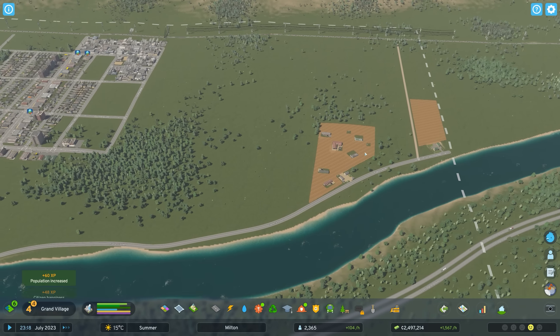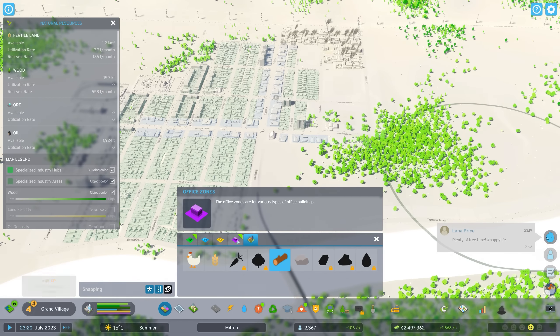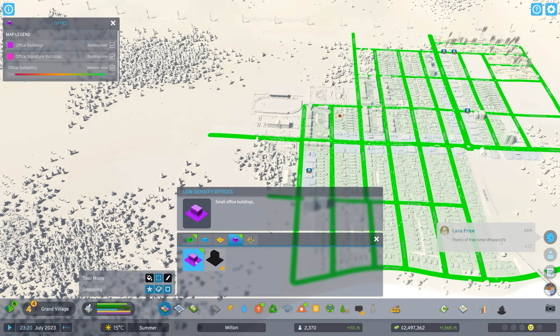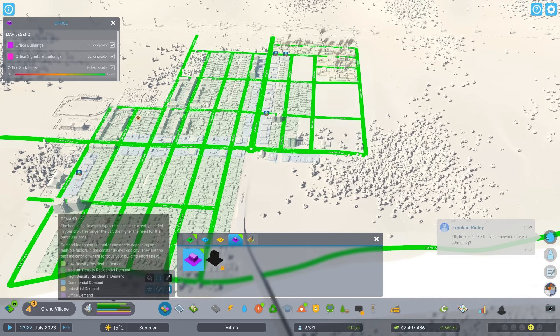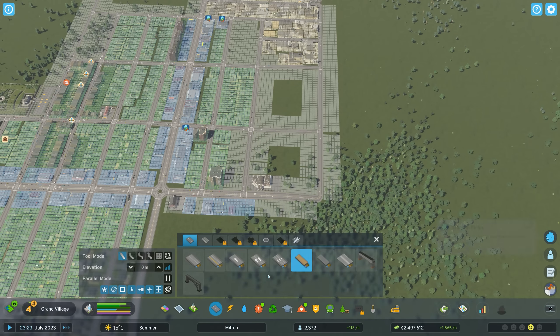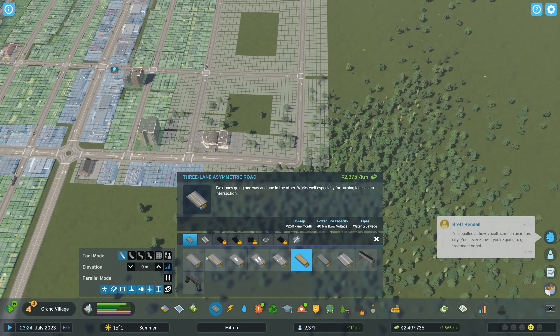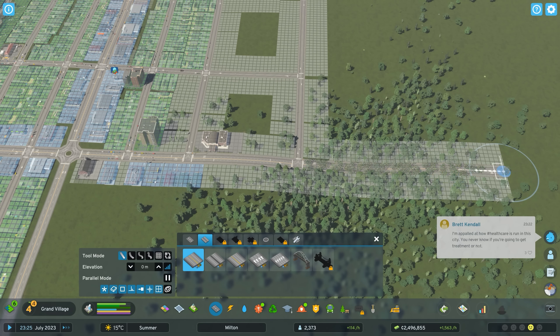As I unlock some new types of farms we'll place them down, but right now I think I should place down some low-density offices because we've got the demand for it. I think that would be great. And I think we're ready for some more larger roads over here.